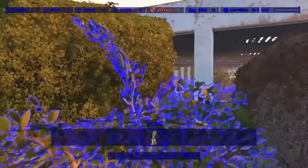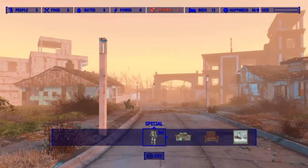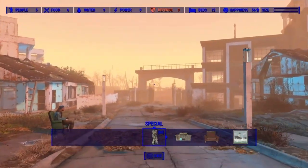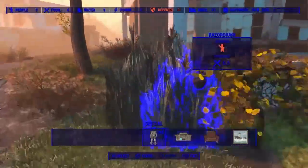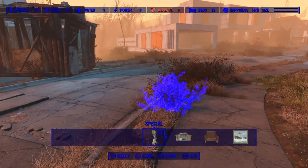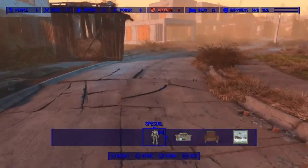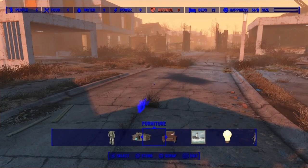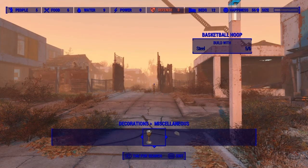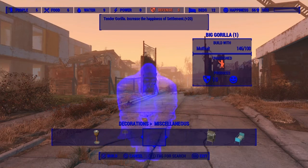If y'all don't like the Sanctuary settlement, that's cool - Red Rocket gas station, it works there too. You can even get rid of the little bush walls and the Red Rocket sign. Now it's time to see if the gorilla mod works. You ready Billy? Where's Dogmeat - you don't do nothing, you just stand there. We gotta go to Decorations. Do not click on the plane.